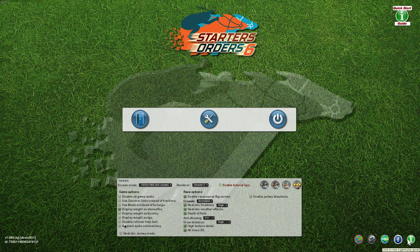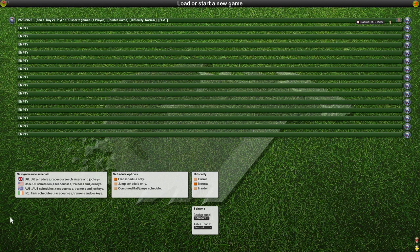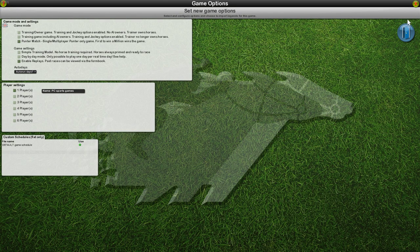Let's check the race schedule and the quick start guide — hang on. Let's start a new game. We want to start as UK, background is normal, table transitions normal, create a new game. We want to go to a punter match, which means all we're going to do is bet.